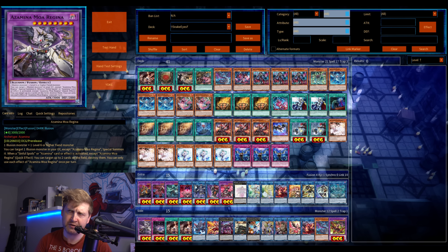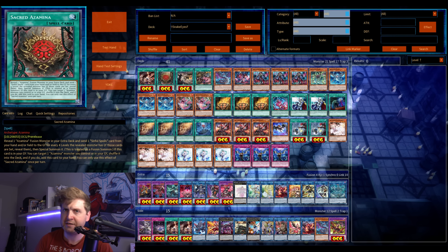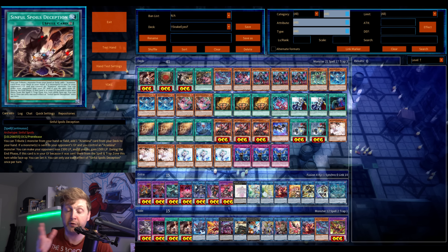The level eight reborns an illusion monster from your graveyard, and as soon as you activate an Azamina effect or Sinful Spoils card, you can destroy — it's like an Icarus Attack disruption. They also get two fusion spells, one of them being Sacred Azamina.